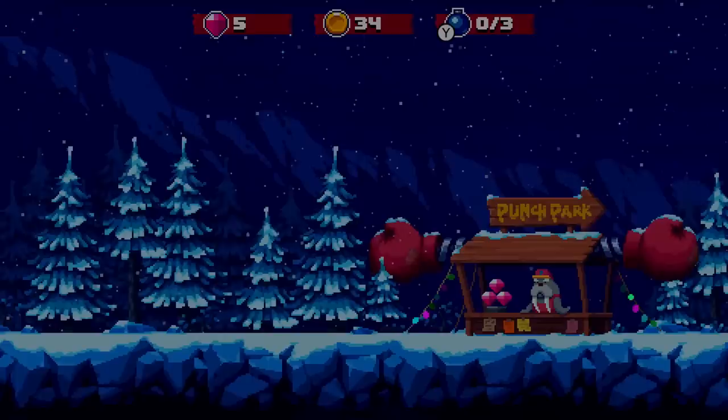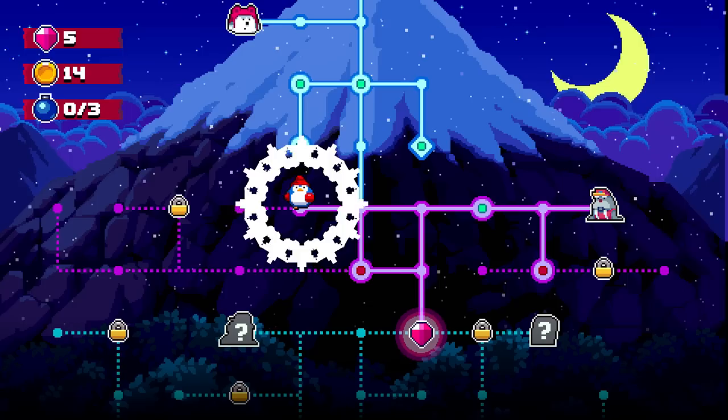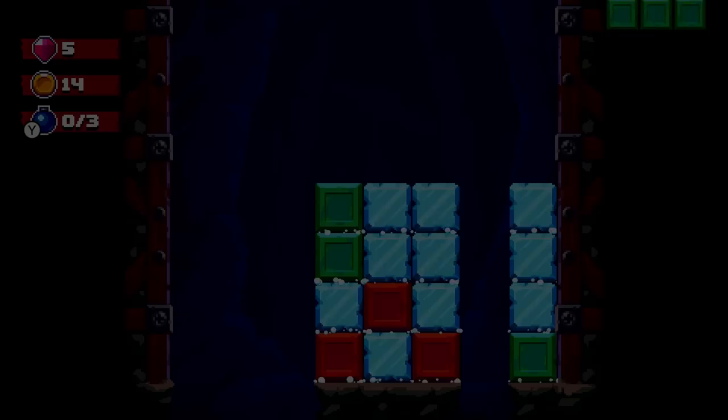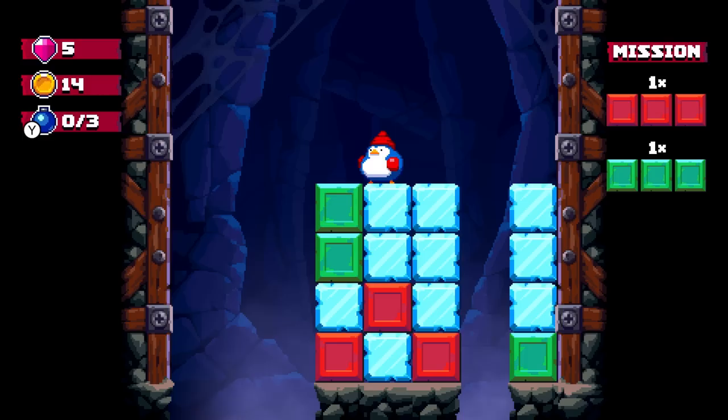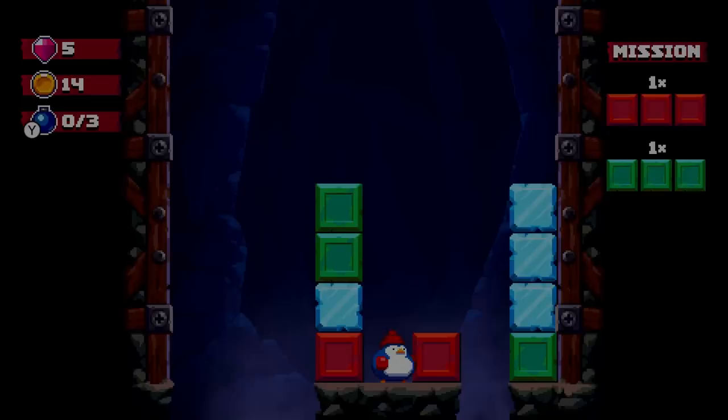Nice meeting you, Russ — very fun little game you've got there. In the meantime, we have level 2-8 and we need to find 2-2. I can spend 20 coins to open up this level — and here it is, awesome. Let's give this a try — we need to get one green and one red. Oh, this is a bonus mission then, for sure. With these, I don't think it'll give us any extra blocks, which is where things get really weird.